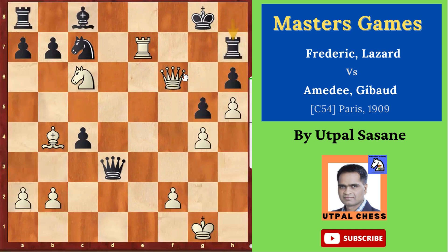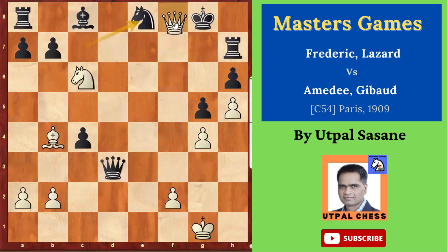But then there is a mate in 2. White to play — mate in 2. Rook e8 check. Now the knight is attacking — knight captures e8. But then queen f8 is checkmate.